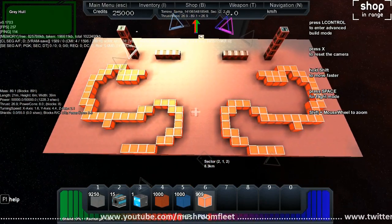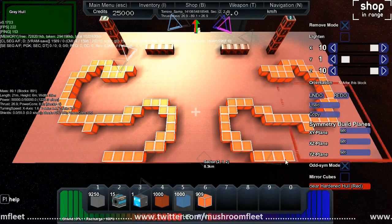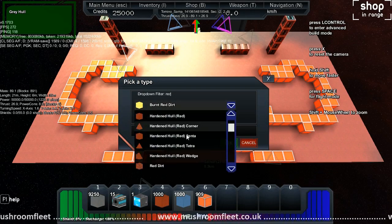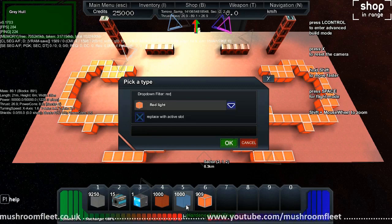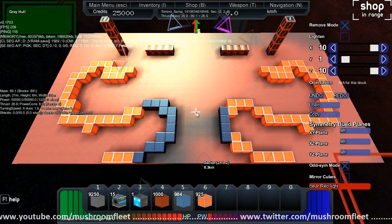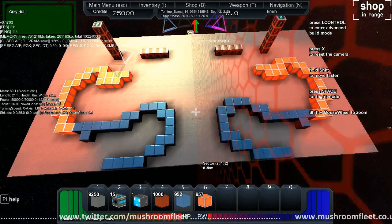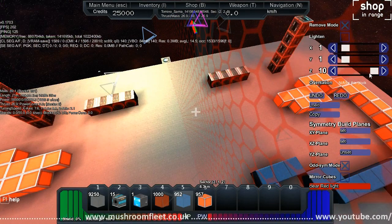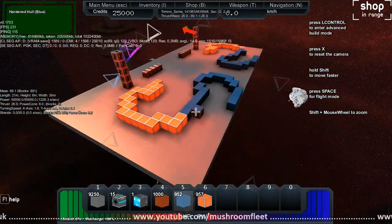Now if I wanted to use a sort of intersect, I'll select blue and go down to my filter again. I'm going to change it to red lights this time — there it is, red light replaces active slot which is blue. Let's check symmetry and push the boundaries to see what happens, since this is new. Symmetry works! I'm going to take the area down to one by one and try it on a different block — nothing. So basically there you have it.